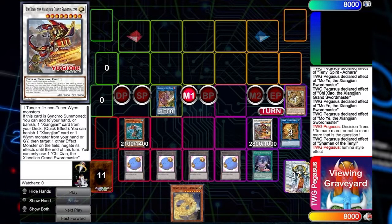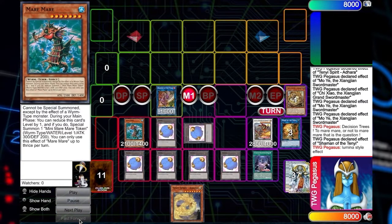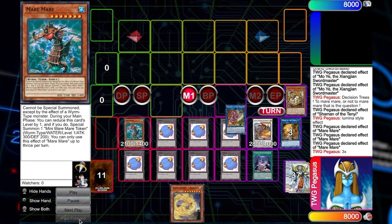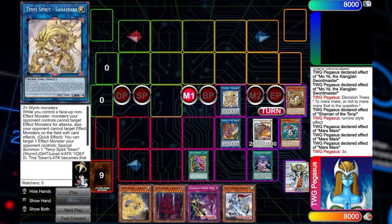Be reminded that this card does dump worms. Mare Mare is the premier worm outside of the archetypes already mentioned that you would want to summon, because special summoning tokens like a nutcase has always been insane — shout out to Tomahawk, you're always going to be banned. Fast-forwarding through the combos, it's pretty much whatever you want to end on, but it's really simple. You're using the effect three times, and in my opinion, this is probably the board you're going to end on.